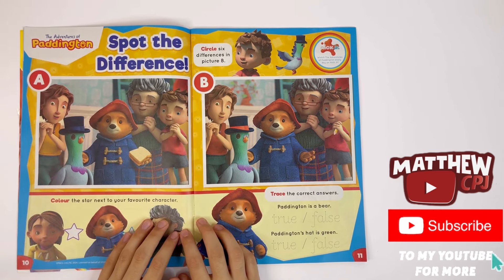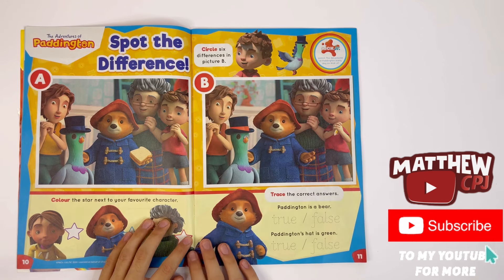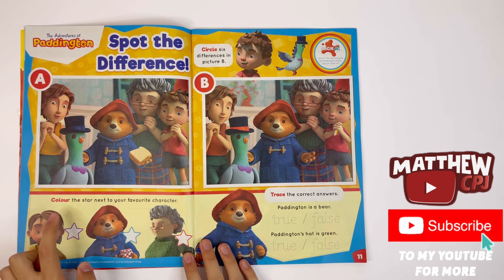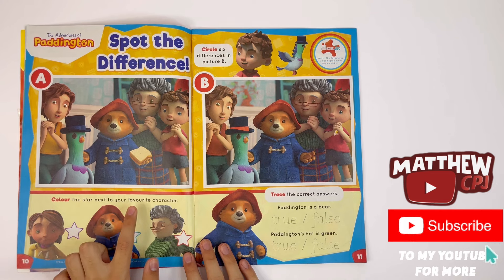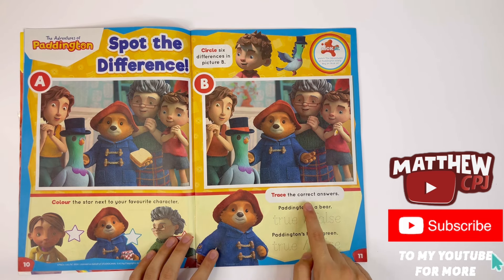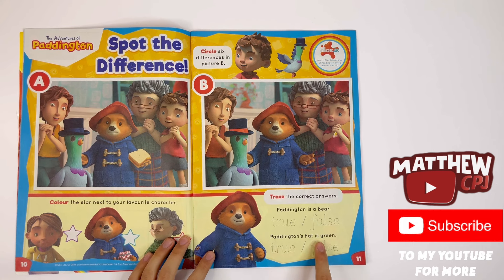The Adventures of Paddington — spot the difference. Circle six differences in picture B. You can pause the video. Colour the star next to your favourite character — I like Paddington. Trace the correct answers: Paddington is a bear — that's true. Paddington's hat is green — that's false.